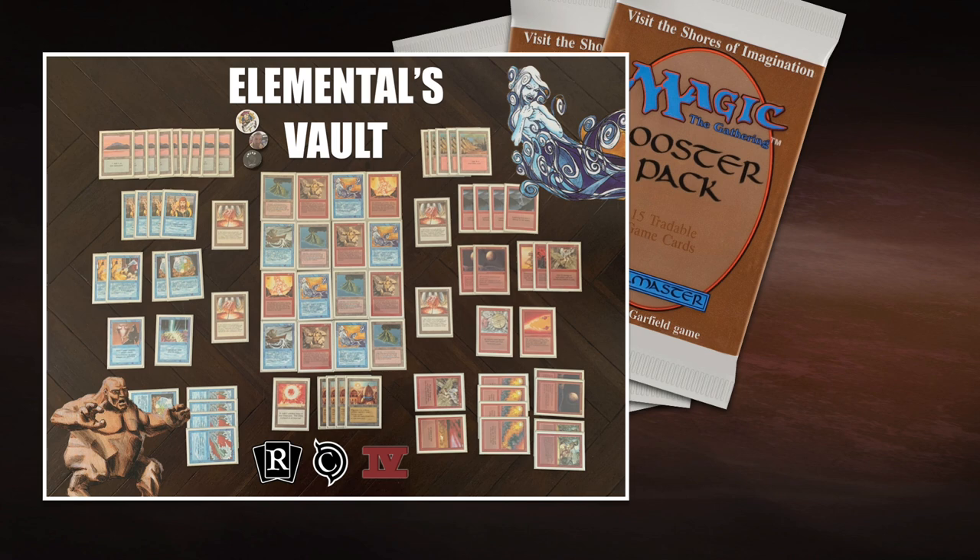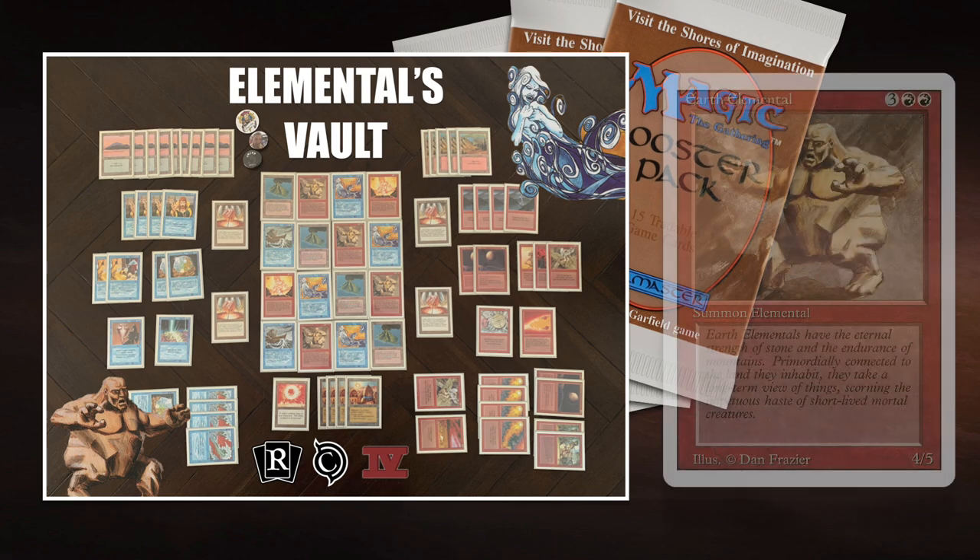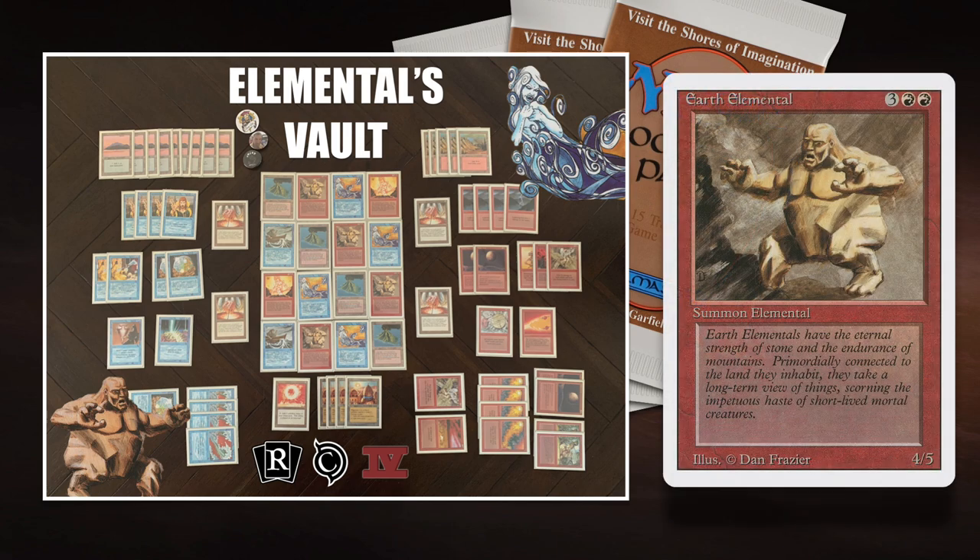Usually there are better options, but an Air Elemental — a 4/4 flyer for 5 in blue — is quite good. And the Earth Elemental with 5 toughness is really good; you cannot Psionic Blast it, and it's hard to get rid of with burn. It's a difficult creature to deal with — you can't bolt it either, or you need two bolts. So it's pretty good.